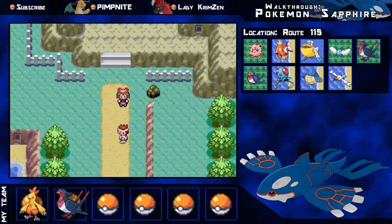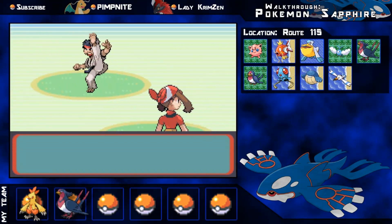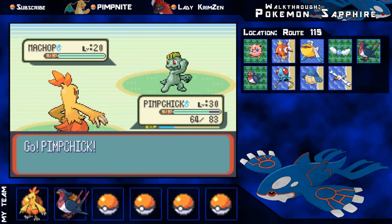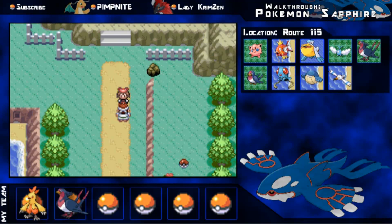Route 115 has Jigglypuff, Magikarp, Pelipper, Swellow, Taillow, Tentacool, Wailmer, Wingull, and Swablu. There's a battle here — Black Belt Nob. His Machop is level 20 — Peck nearly kills, two Pecks finish it off. This area isn't mandatory but you can still go in. After beating him, I'm going to save it here. That's all for this episode — thank you for watching!